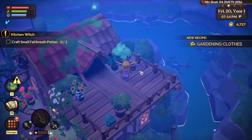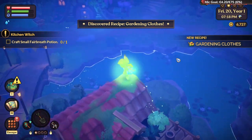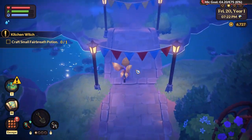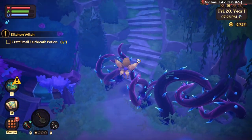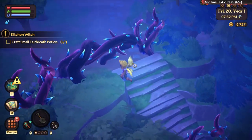If you see items like this, always pick them up — they give you new recipes. Those other items are just energy, and you need energy because otherwise your character will be tired. If your character is tired, they can't do anything.